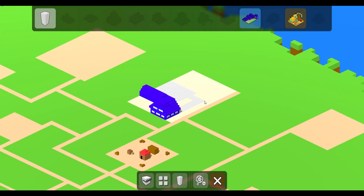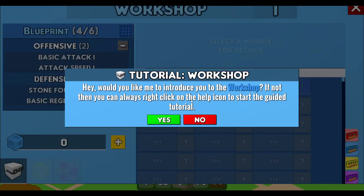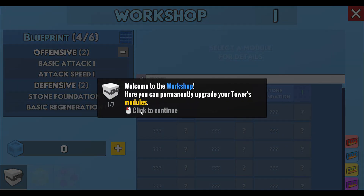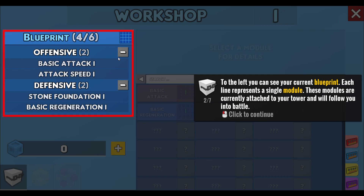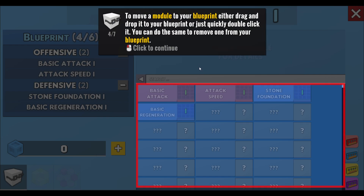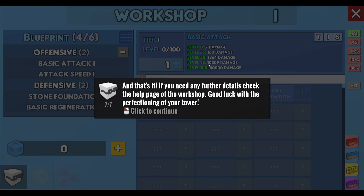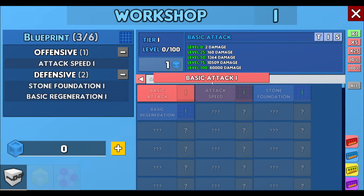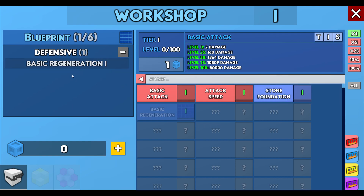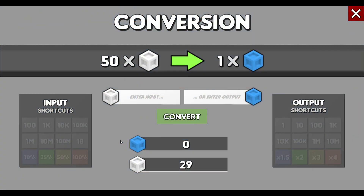I don't want to do tower testing yet. Can I do anything with the workshop? Introduce me to the workshop — I can permanently upgrade my tower modules. That seems super important. It's listing all your unlocked modules except the ones which are currently inside your blueprint. Gotcha, makes sense. Basic attack, here we go, and attack speed and foundation.